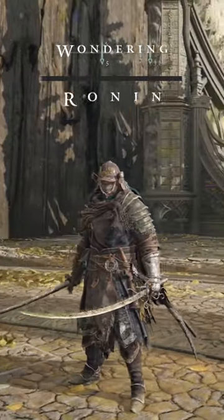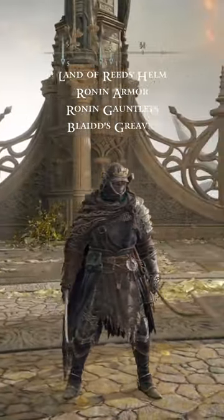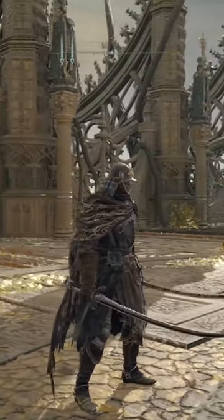The first one we're going to look at is the Wandering Ronin. This is my samurai type build that I've put together. I absolutely love it — I think it looks really clean, really cool. All the colors seem to match really well, and you can kind of get lost in that RP of being a samurai in the Lands Between.